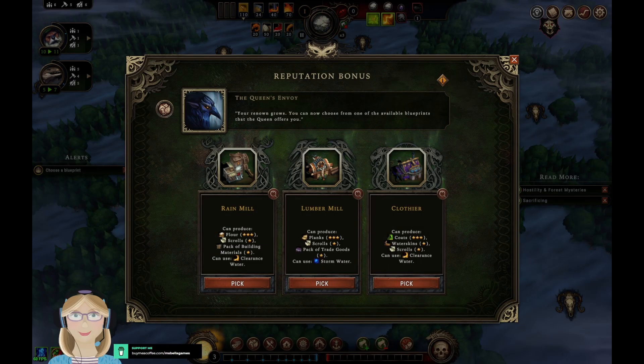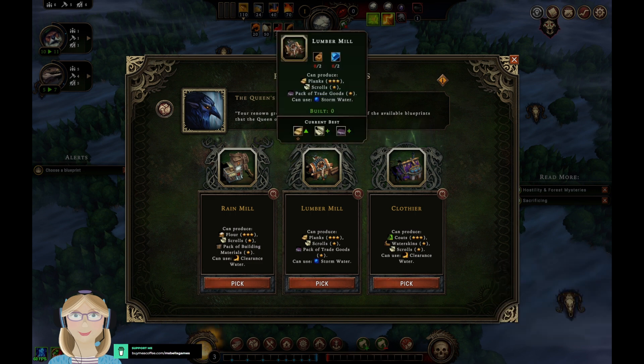Good morning! We're back in Against the Storm, and since last time, a very kind viewer left me a comment with a lot of tips — some things I didn't know, some things I hadn't thought of. One of the very first things for early on: you can pick three buildings, and he suggests looking for a way to make lumber, flour, and a building that cooks.